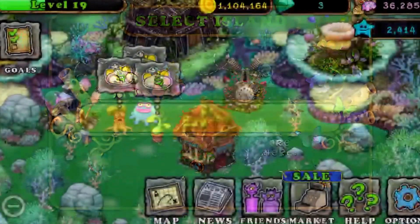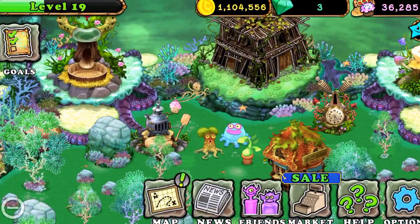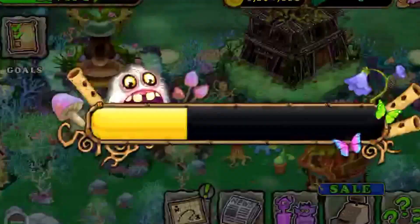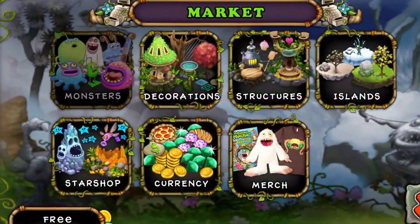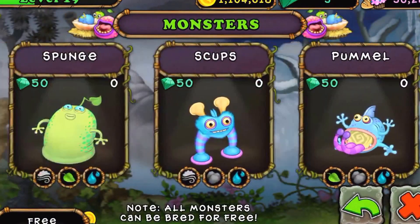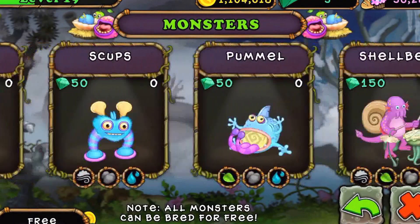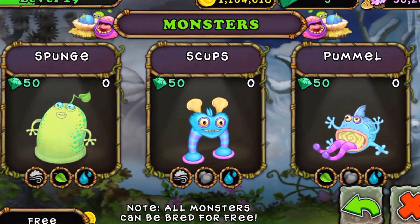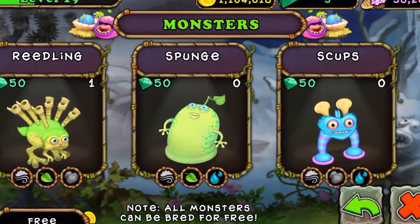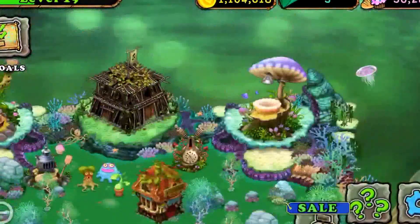Now it's for the Water Island. I don't have anything on it, so I can't show you guys this one. But it's to get the Geode, and it's fairly simple. The only thing you have to do is breed a five-element monster — in this case it would be the Shellbeat — with a three-element monster, which would be the Reedling, Sponge, Scups, or Pummel. So that's fairly simple.